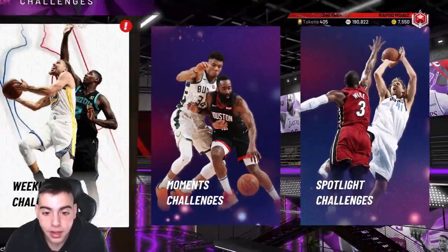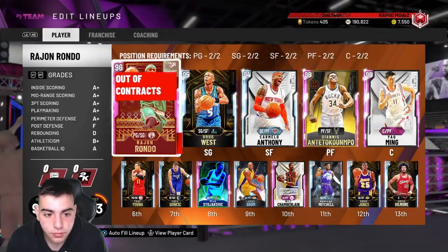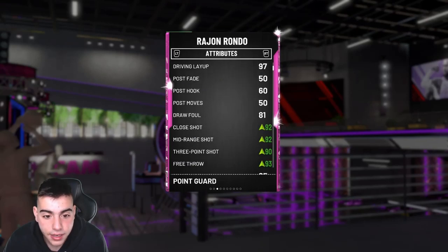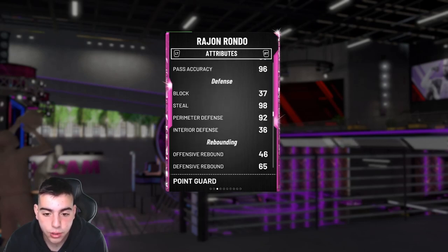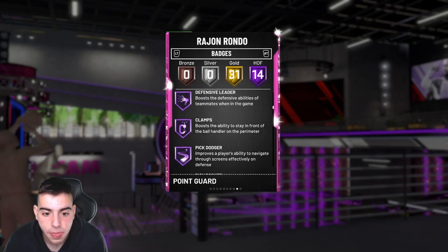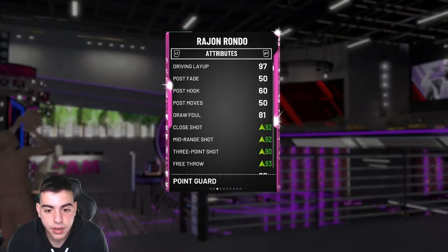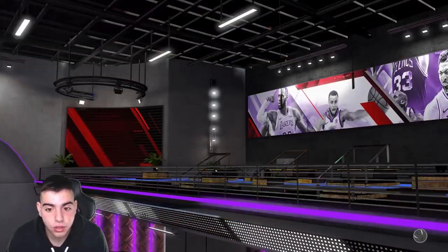With that said, let's go to freestyle. Let me show you these stats — they're so good. After this video I will probably sell him just in case he drops. He's got 93, 92 — his handles, the steel on the perimeter is gorgeous. He's got Hall of Fame Clamps, Quick Draw, ankle breaker — this card is filthy. One of the best cards in the game.